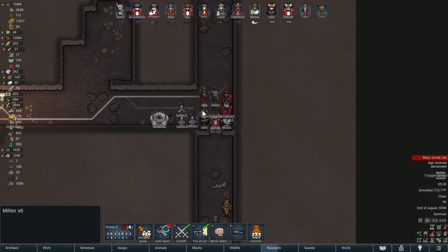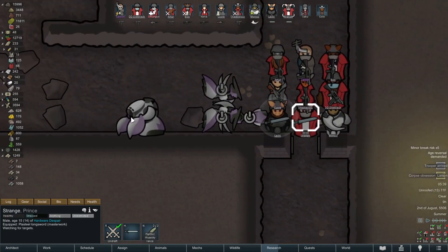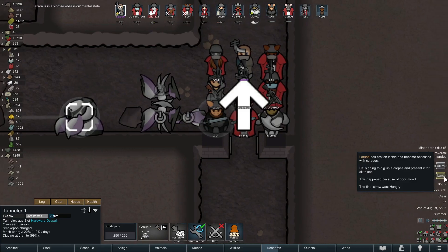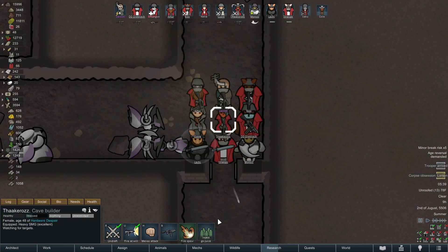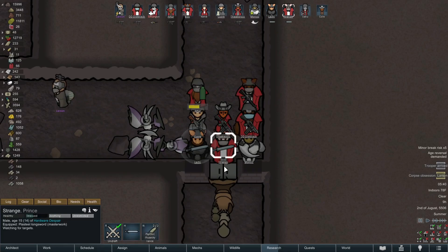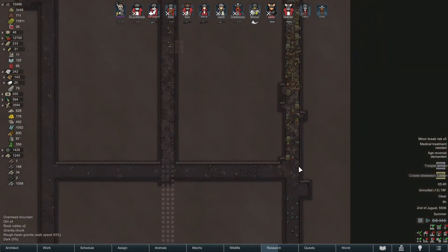We're getting everybody set up. To give these guys a little more experience, I want these three on the front to do most of the killing. I've got my scythers ready — but oh my god, as soon as I opened that door Larson went on a mental break! You've got to be kidding me. Well, it looks like it's just this team. The three front guys already drank their go juice, so I guess I'll have everybody drink some go juice since Larson's peacing out on us.